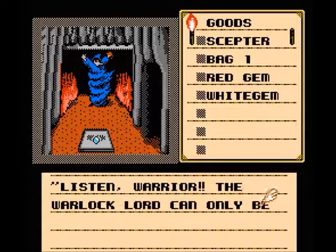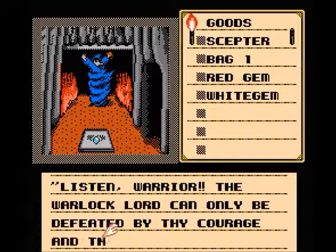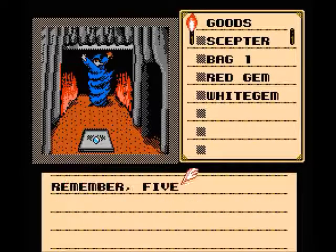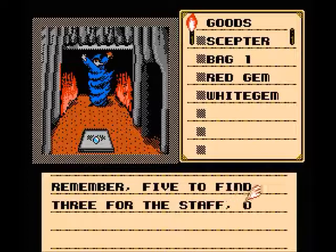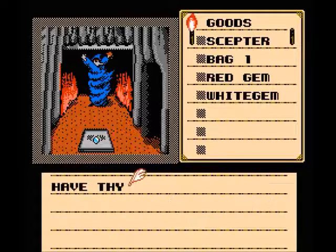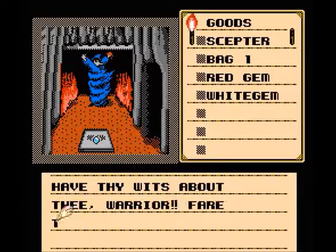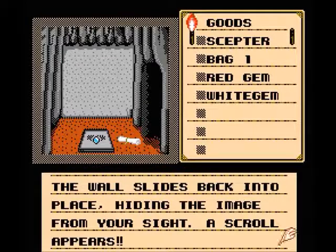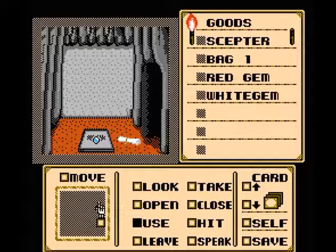'Listen, warrior. The warlock lord can only be defeated by thy courage and the staff of ages. Five to find, three for the staff, one to be the key, and one to be thy pathway. Have thy wits about thee, warrior. Fare thee well.' The wall slides back into place, hiding the image from your sight. A scroll appears. That was completely new to me — I didn't even know that was going to happen.